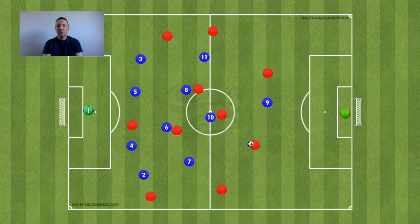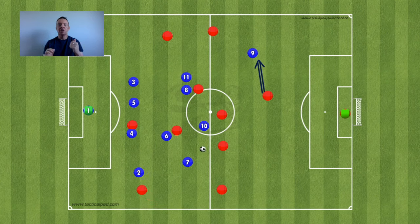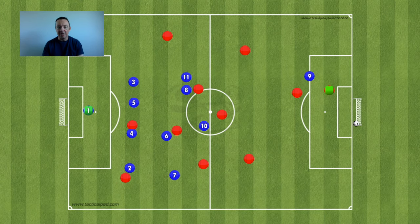Similarly, if the center back is progressing possession, the tendency of the forward is often to follow the player in possession. But similar to the build-up picture shown earlier, if the center forward stays on the weak side shoulder of the other center back, the center backs are less likely to work in a step-and-cover tandem. You have a better chance of isolating them because they don't want to leave a center forward with 15 yards of space. This creates a 1v1 — or even a 1v0 — if the center forward has the profile, movement timing, and service to get in behind.